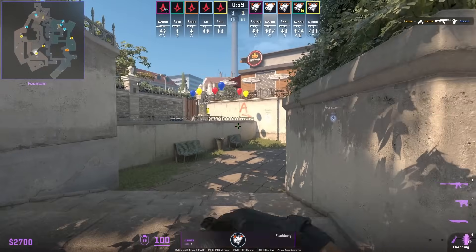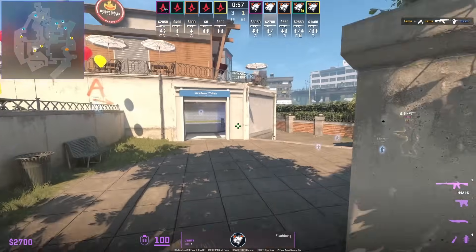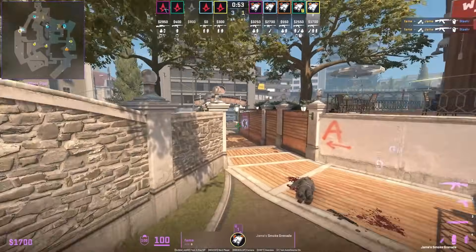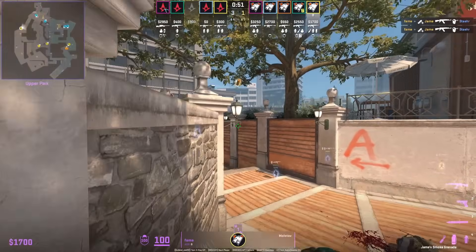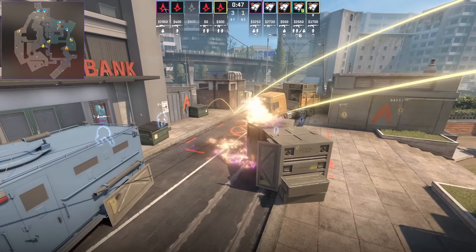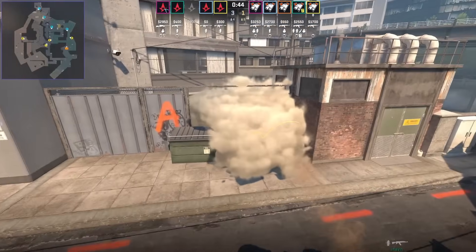Jame and Fame with a nice teamwork play here. Jame, from all the way towards the fountain stairs, is going to flash the boost for Fame to go ahead and peek over. Right after getting those frags, we see Jame throw an 8 nade set which consists of an 8 stair smoke and a dice molotov.